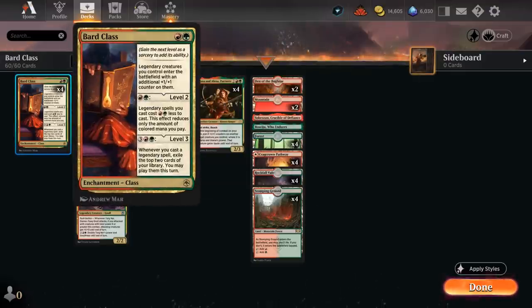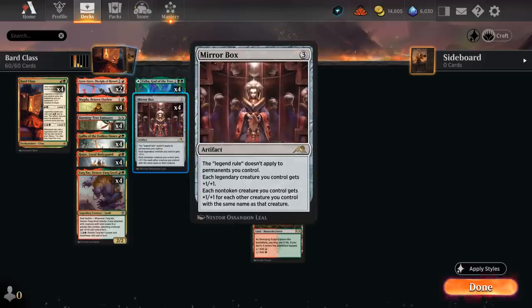That's how we can set up a level three Bard Class. The last piece of the puzzle is Mirror Box, which says the legend rule doesn't apply to permanents you control, legendary creatures get +1/+1, and non-token creatures get +1/+1 for each other creature we control with the same name as that creature.